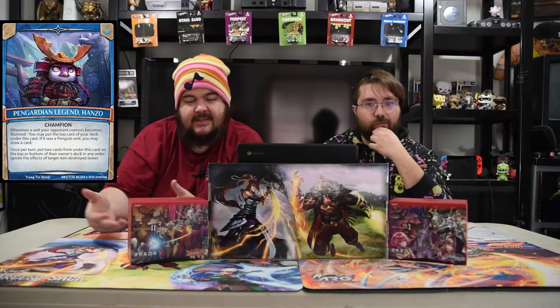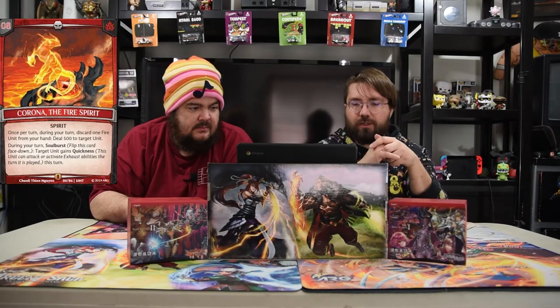He's so good because you're like, 'your red tower — I don't want you to have it.' If you scout it out early, that tower is not going to trigger its effect. We actually have the Fire Spit Corona instead of the Urza Bear because we wanted more blue than red. Once per turn during your turn, discard one fire unit from your hand to deal 500 damage to a target unit. And during your turn, soul burst: a target unit gains quickness, just for that quick win. That's mostly why we're playing this.